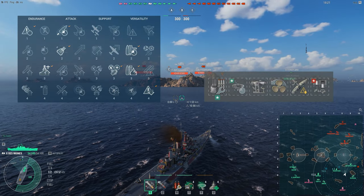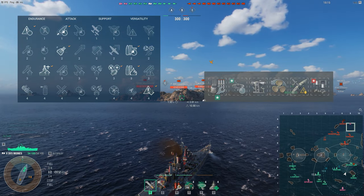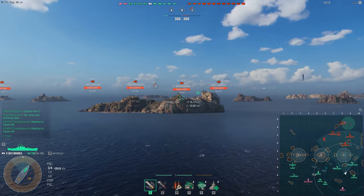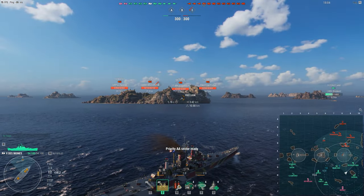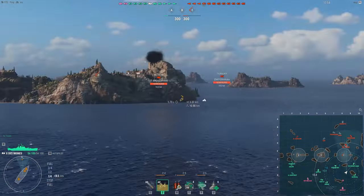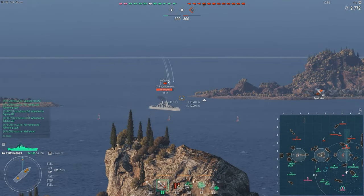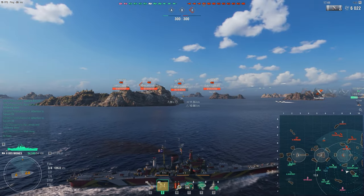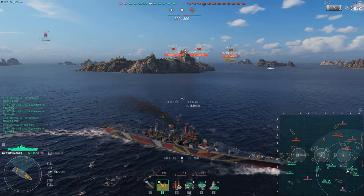Let's have a quick look at my commander build and my upgrades. For me it's basically a standard cruiser build, although I know many people like to have radio location on their Des Moines. I'm using one of the Doe brothers, so I definitely want to take advantage of the enhanced expert loader and expert marksman skills, but it leaves me one point short of the required four points for radio location because I don't feel comfortable playing without priority target. And despite being up in arms against survivability expert on cruisers for many years, nowadays I just dump my last three commander points into SE because there aren't really any other useful three-point skills in my opinion. I'm not saying it's the best build, but it works best for me.